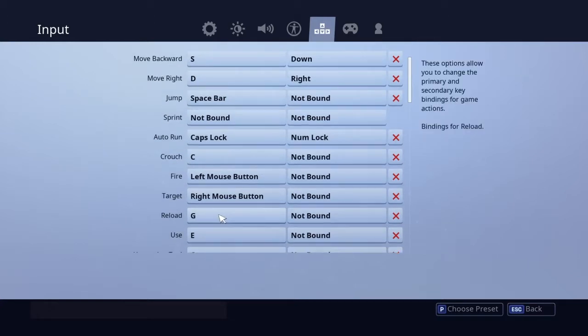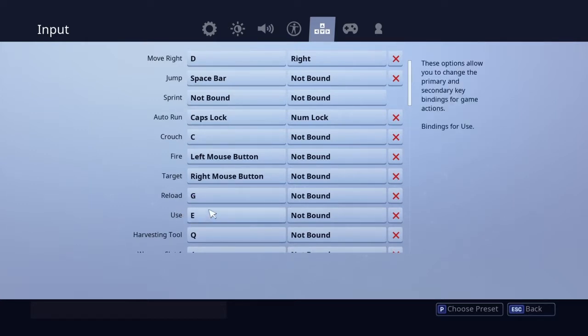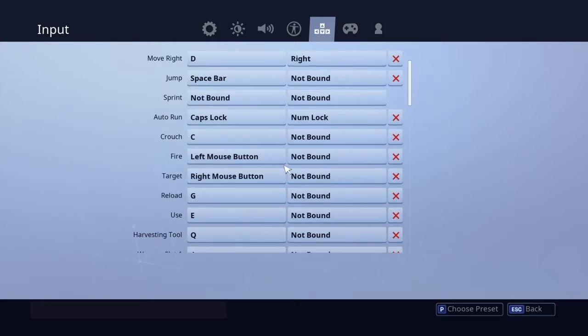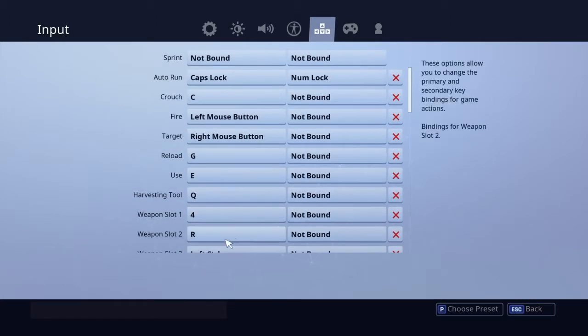Reload is G - I'll get into that later when I tell you about the weapon slots. Use is E, I prefer that over F. Edit is F, so while you're running around holding W you've just got Q with another finger ready to press it to get some mats.